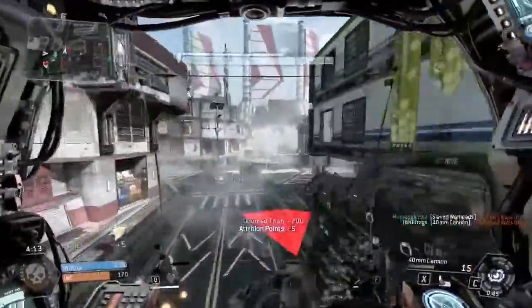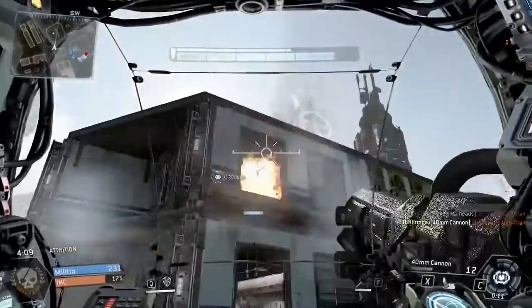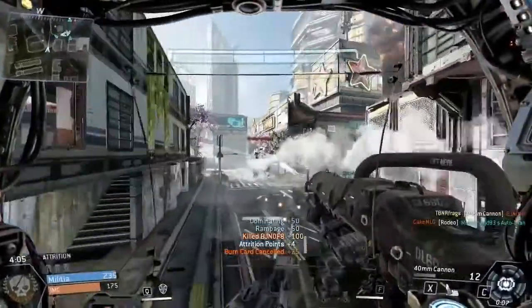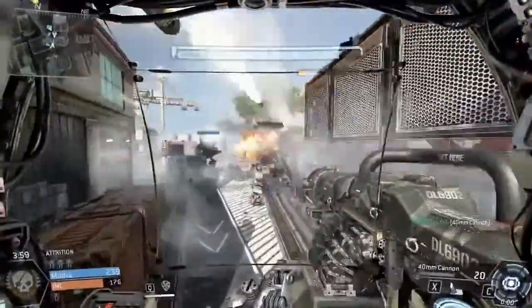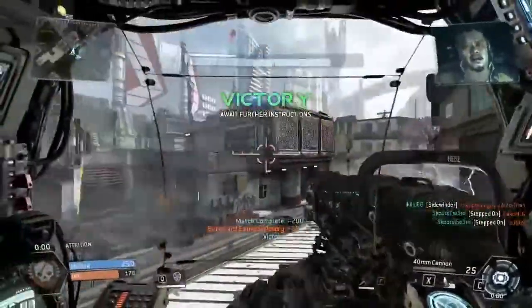All right, this guy's done. Let's get out of here. I think there's an enemy Titan over here. Is this guy seriously just up here shooting me? Yeah, he was! Sit down, man. The good thing about the 40mm cannon is that you can do stuff like that — shooting at range. I think a teammate just shot him, he just exploded right in front of me. It was great. All right, so we got a victory in this one. Not too shabby.